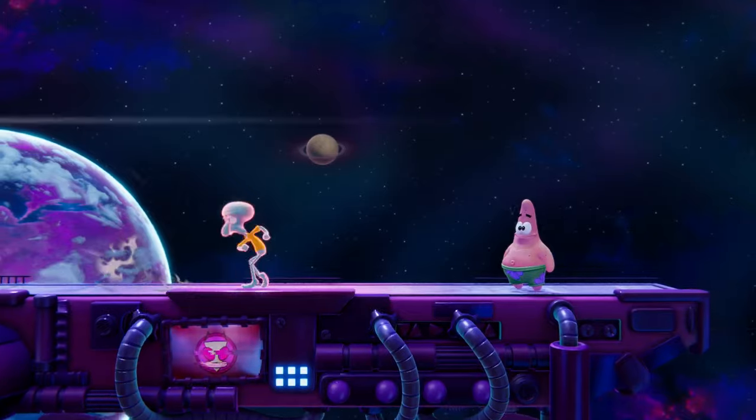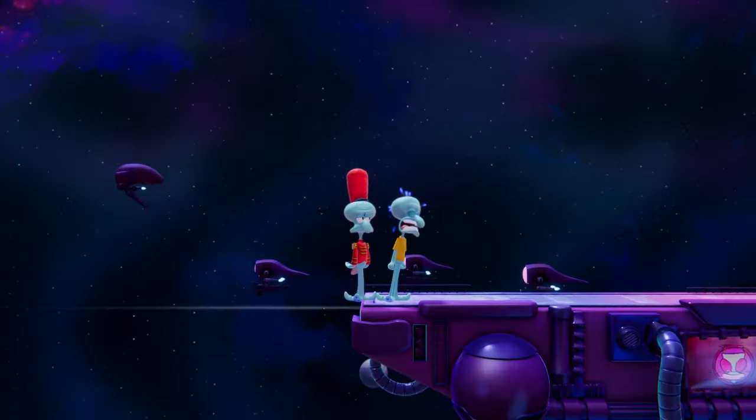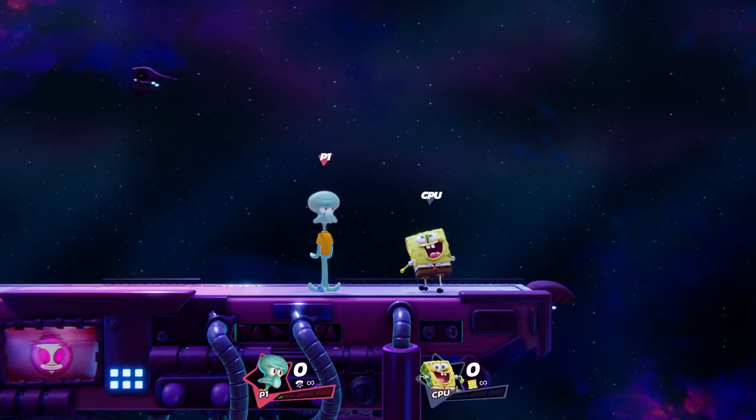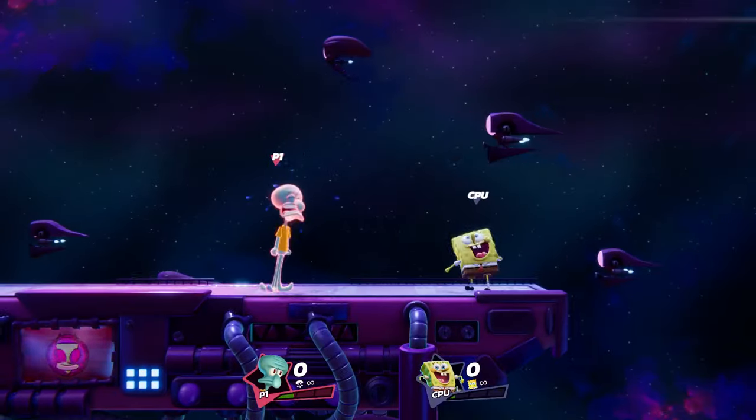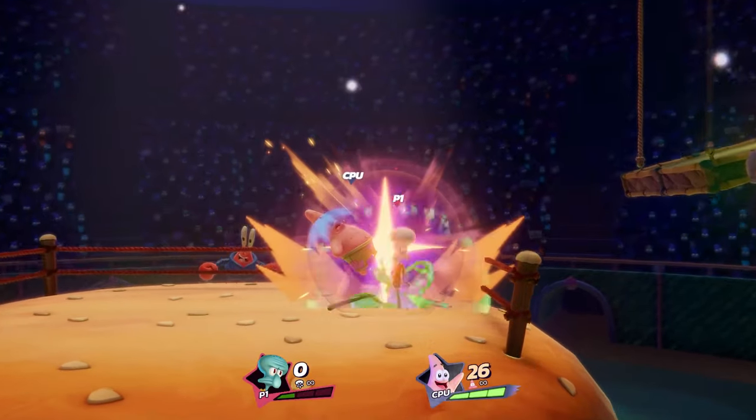Squidward's down special allows him to channel his blind anger into something a little more helpful. After leaving himself vulnerable for a few seconds, Squidward's speed and damage output are increased dramatically, making it easier to find an opening or secure a knockout. And those combos that you saw earlier naturally become far more devastating.